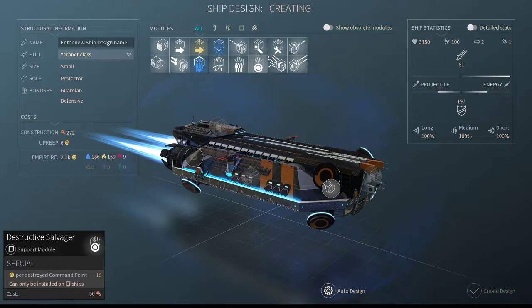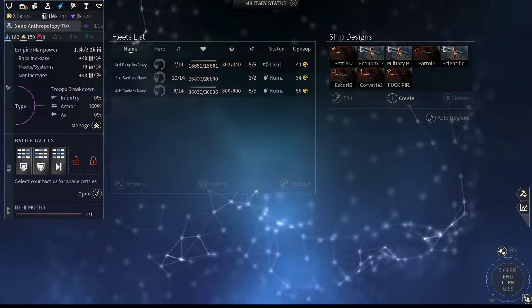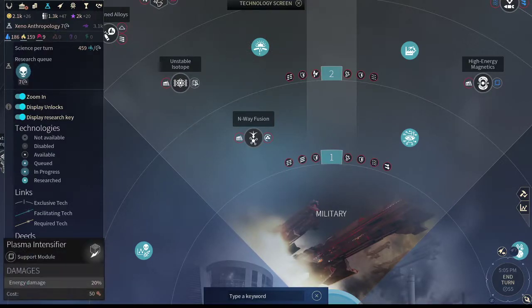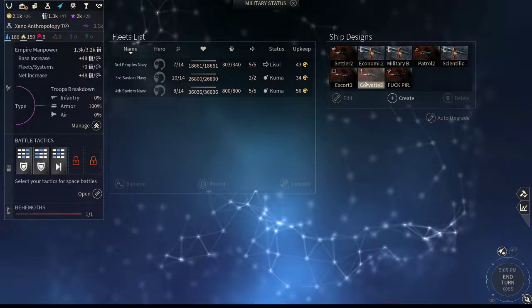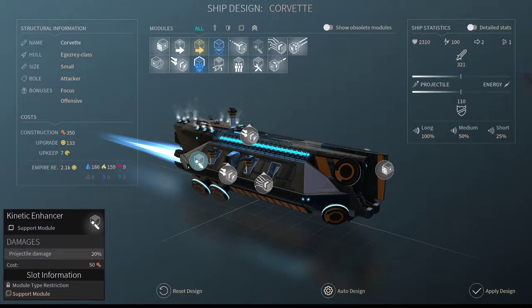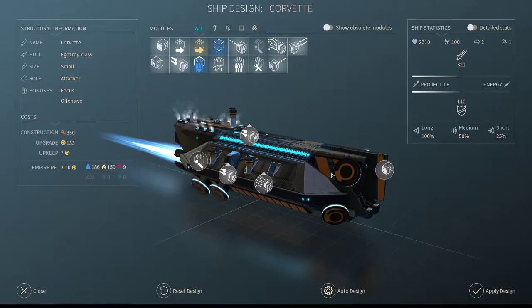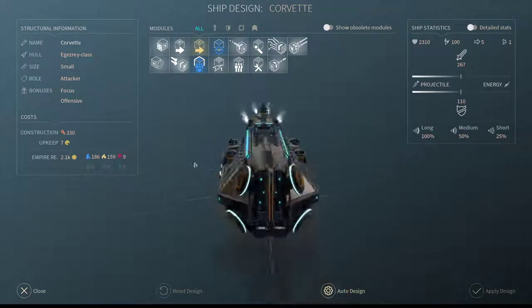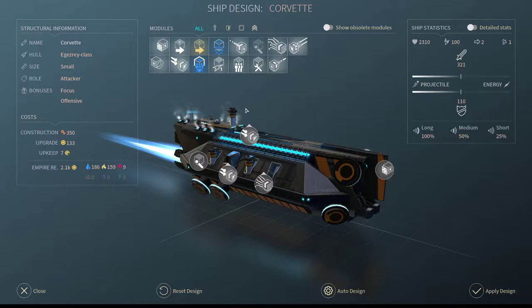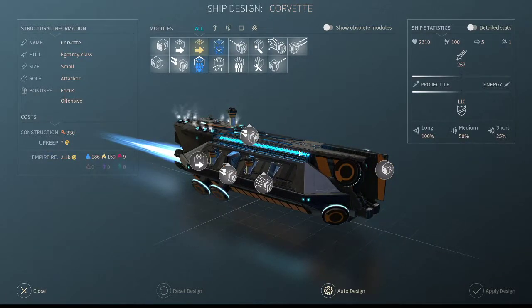Salvager modules are kind of useless — I wouldn't worry about them. For attackers, the kinetic amplifier and plasma intensifier can be extremely important depending on your strategy. The issue with the United Empire is that if they put the kinetic intensifier on, they'll have almost no speed and won't be able to move. In a pinch for defending a system this can be effective, but for actually fighting it's not so great, especially since H-field accelerators were moved to hero ships. Early on this isn't a great design — having three guns you'll probably be fine without it.